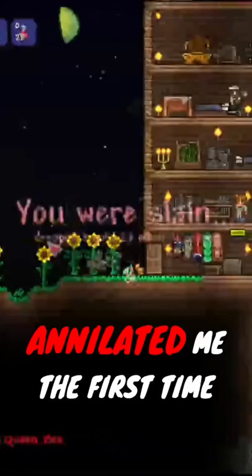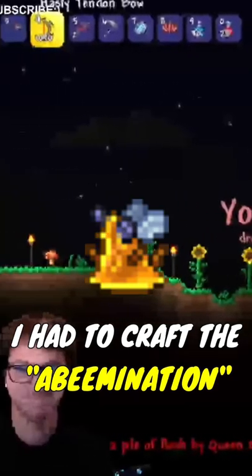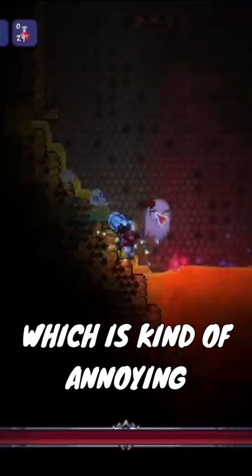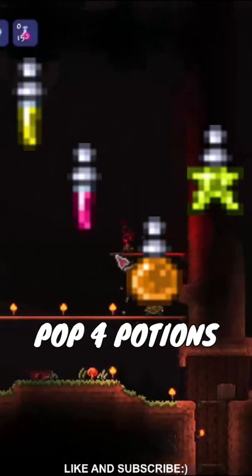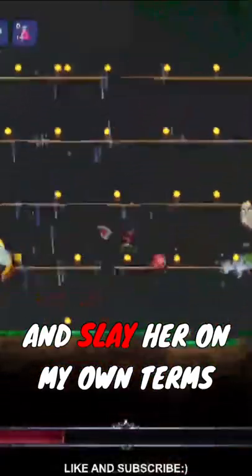Because she absolutely annihilated me the first time, I had to craft the Abomination. Normally when you face the Bee Boss, you have to face it in her little underground lair — it's cramped, smelly, and she attacks me through the walls, which is kind of annoying. Using the Abomination to spawn her meant I could craft a makeshift arena, pop four potions, and slay her on my own terms.